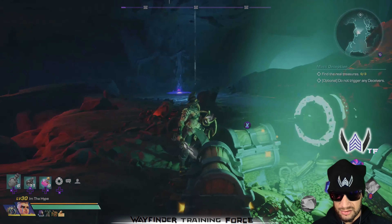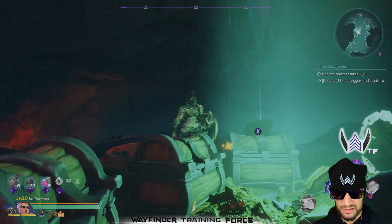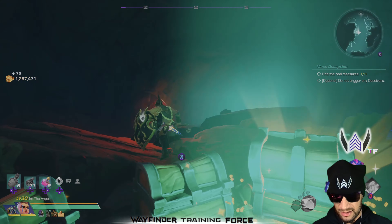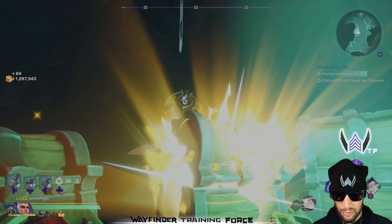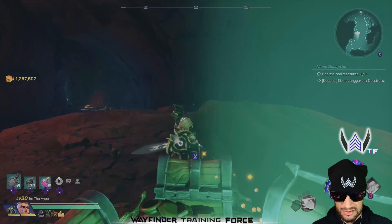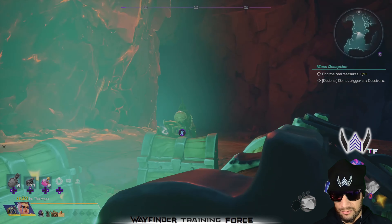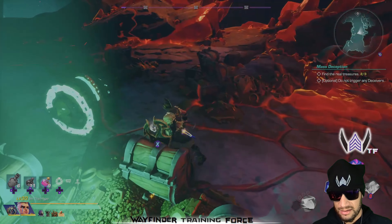What we're looking for is screws. You can see here there are screws on this chest, so that is a bad chest — we don't want that chest. We want ones without screws, so we're going to go back and select the one without screws, and that section is done.